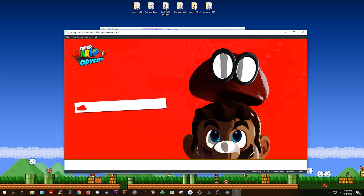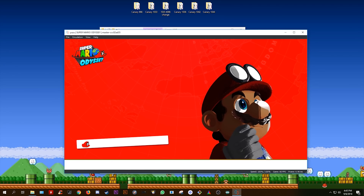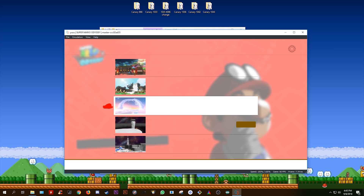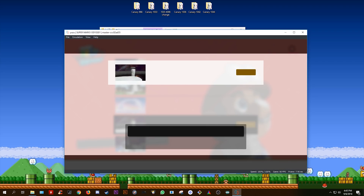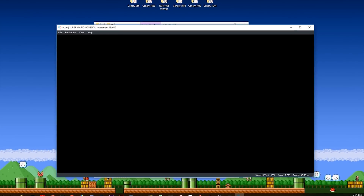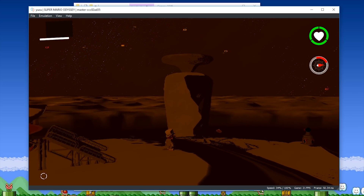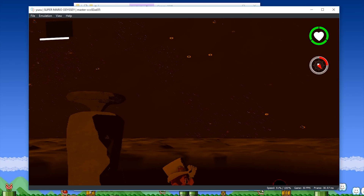And there we go — this is the graphical output you could expect to see in Yuzu Canary 1045. Now I'm going to come to Options, Data Management, Load, and this time load into Dark Side Kingdom, since most of you are probably already sick of looking at Cloud Kingdom. We're loading in now, and here we are in Dark Side Kingdom — this is what the graphical render output was like in that build from around three to four days ago.